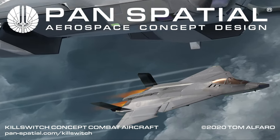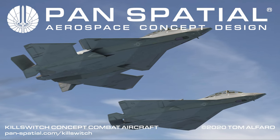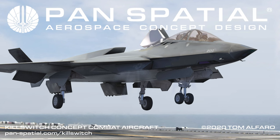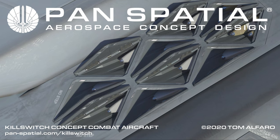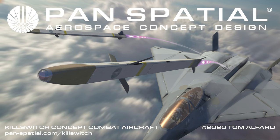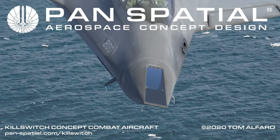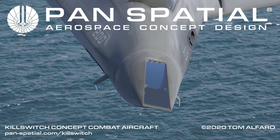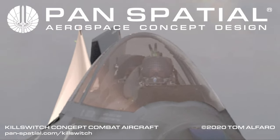Killswitch is an original concept combat aircraft. Primary features include a variable geometry fuselage that provides a broader flight envelope across a range of aerial combat missions, vertical takeoff and landing capability for operating from a wider variety of ships and locations, a compact missile carriage and launch system that packs greater lethality in a smaller volume and provides the ability to launch internal weapons across a broader flight envelope, a nose-mounted directed energy turret for engaging targets across a wide field of view, and a dual crew cockpit for improving tactical creativity and operational continuity.